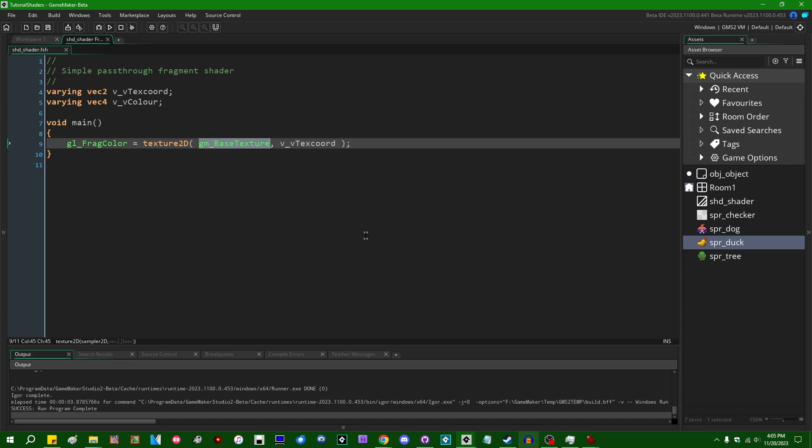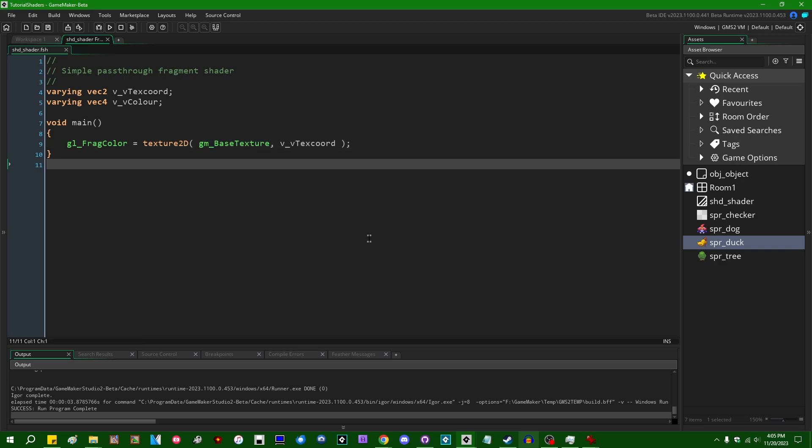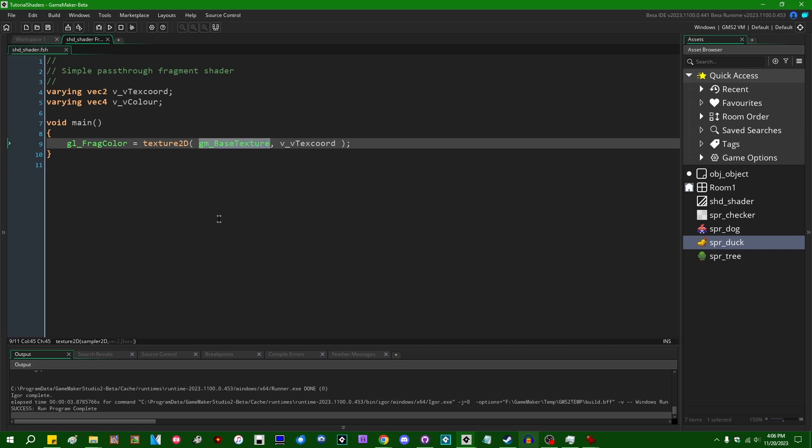There's a whole lot more to shaders than this, but this is all you really need to know just to start out. Now that we know the basic lay of the land, let's start playing around with these values so we can do something interesting with color. When you want to extract color information from a texture — from whatever you're trying to draw, whether a sprite, tile map, surface, or whatever — that is known as sampling from a texture.